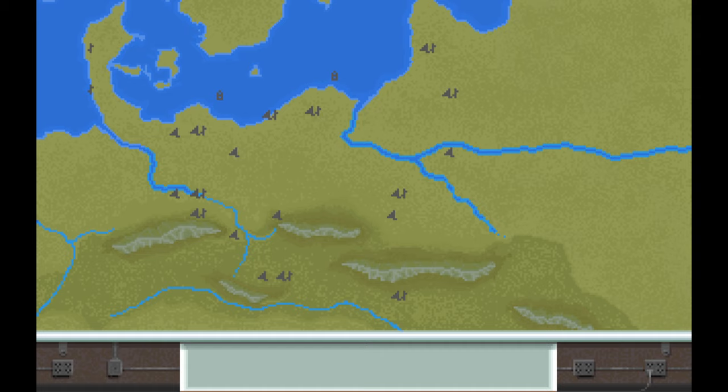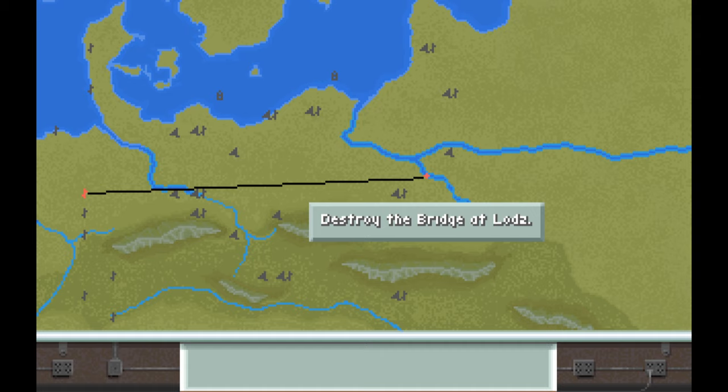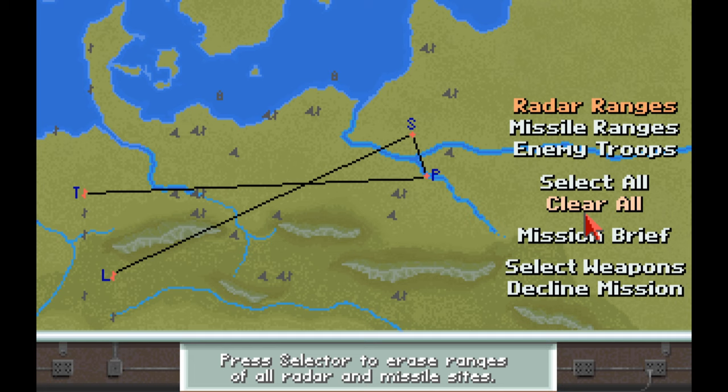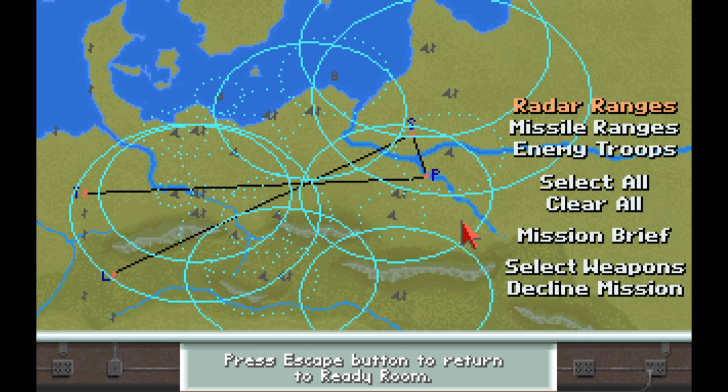So what do we have for this mission? Taking off in the evening, destroying a bridge, an SS missile, and then we're coming back and landing at Newburgh. Let's have a look at what we've got to deal with.